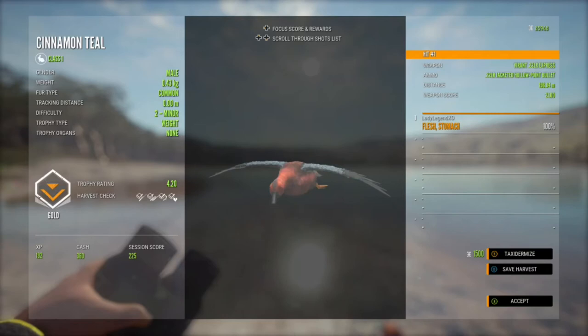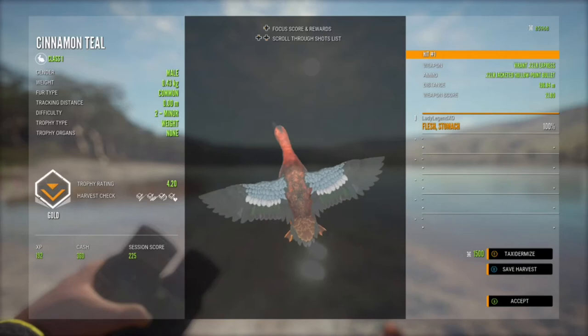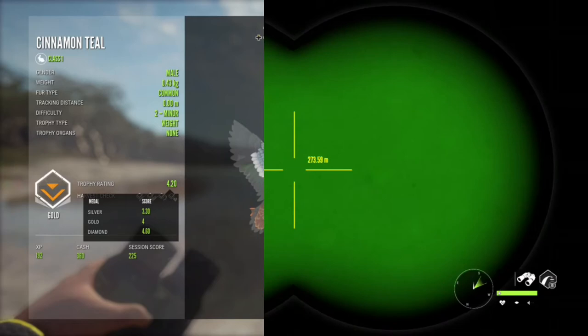So this is a level two gold, 4.2, and it's a 420. A lot of people are going to like that — a 4.6 trophy is diamond. So not a bad duck.